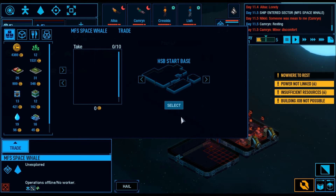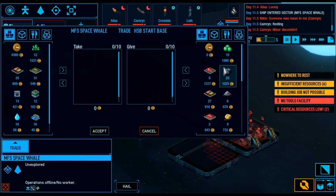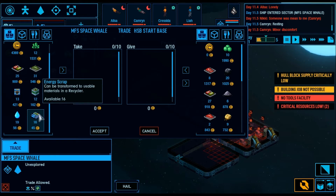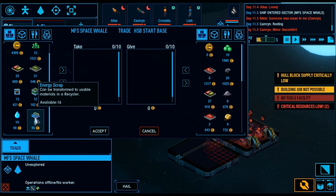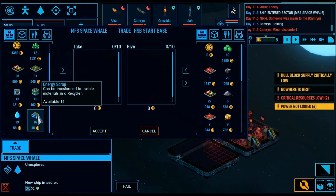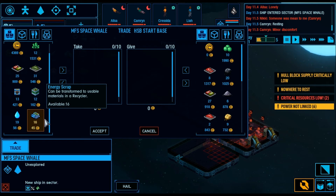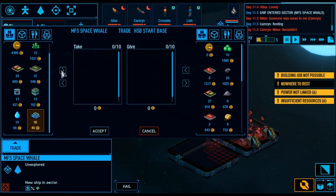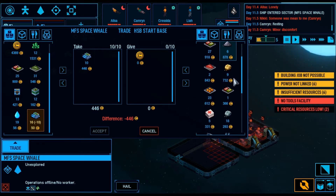I'm just going to trade everything with the start base because I haven't started transferring goods over to the Farslayer here. So let's have a look-see at what he's got that I want. Water is something I need. Energy scrap is something that you can recycle to get fuel rods. Fuel rods on this map are my number one priority. We can only trade in intervals of ten items, so once you've got ten, that's it.